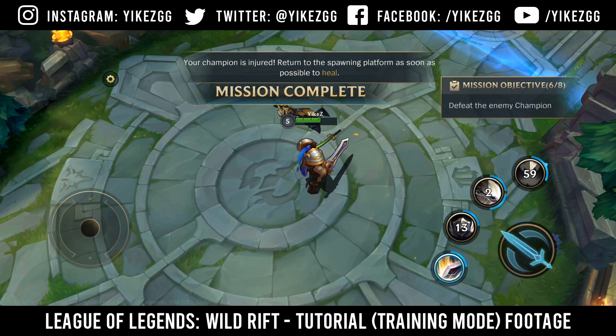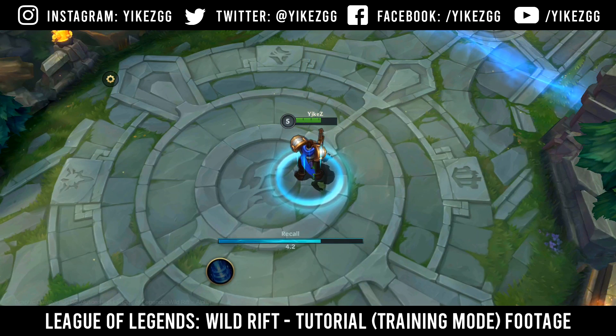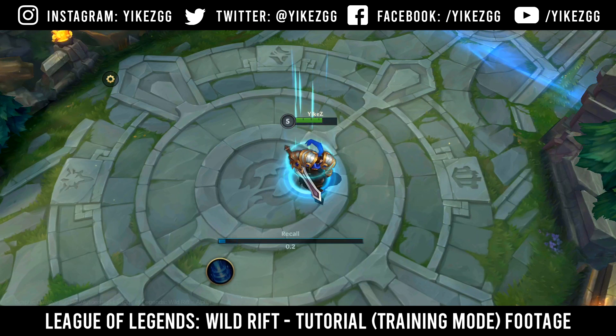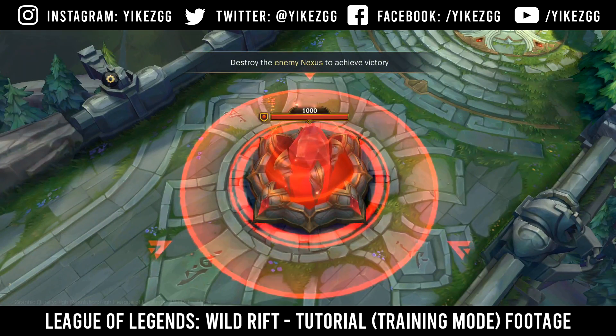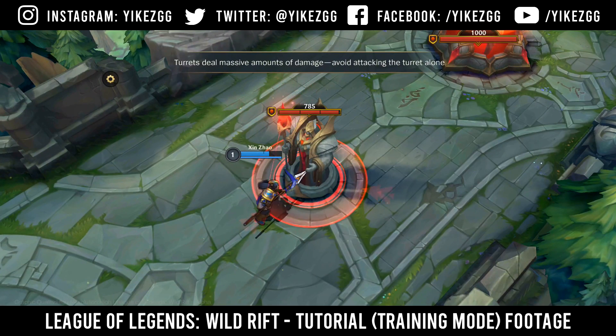Your champion is injured. Return to the spawning platform as soon as possible to heal. Using recall can quickly return you to the spawning platform. The fountain there will regenerate your champion's health. Destroy the enemy nexus to achieve victory. Turrets deal massive amounts of damage. Avoid attacking the turret alone.